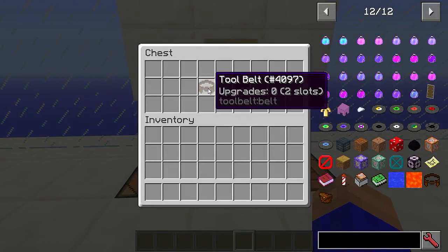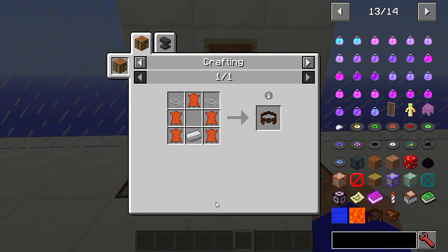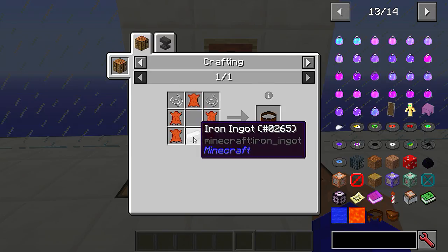The first thing you have to craft yourself is a tool belt, and you do that like this. That's five pieces of leather, two string, and a piece of iron. That'll give you the basic two-slot one.